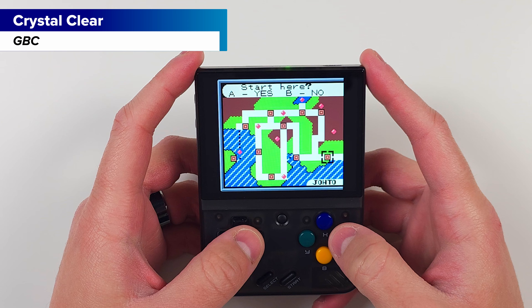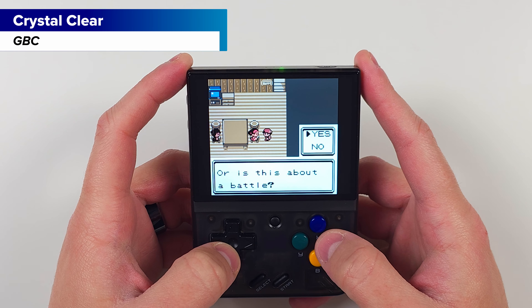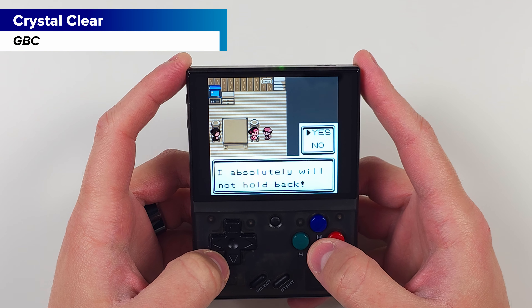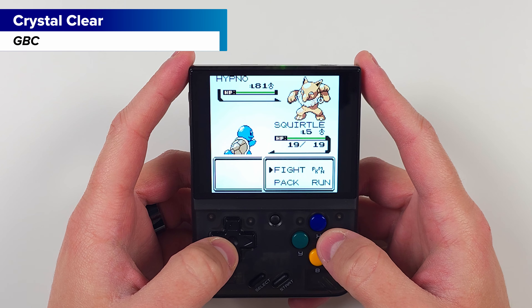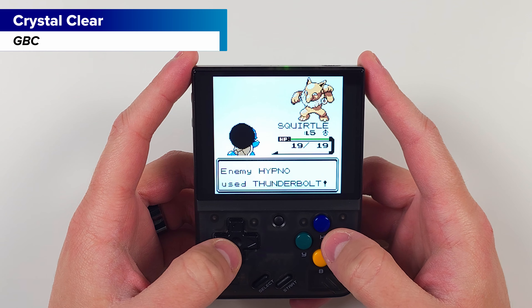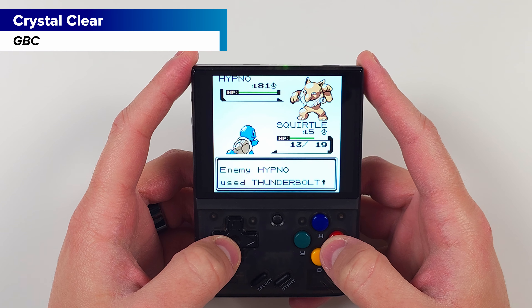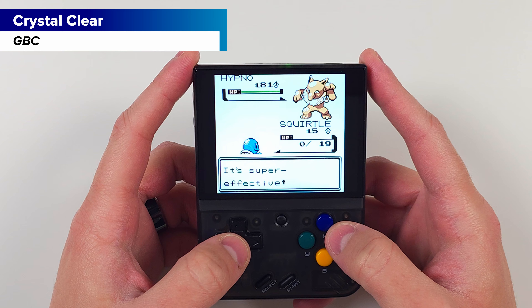I'm gonna start in Johto — wait, you can battle your mom? Is this a joke? She probably just has a Mr. Mime, and we know what she does with the Mr. Mime. All right, let's go. Oh no, why don't I have confusion? Okay, so don't battle your mom.